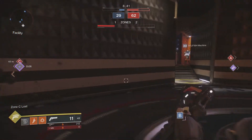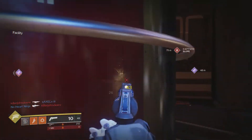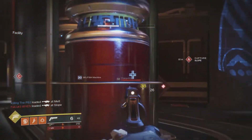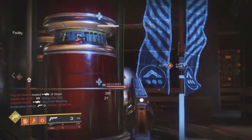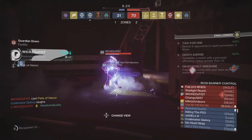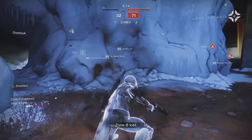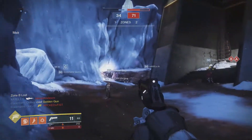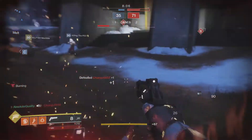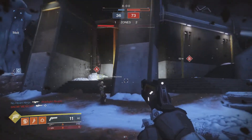You can do about 42 damage on a headshot with this hand cannon at optimal range. The explosion adds somewhere in the 20 to 27 range — maybe 30, but I don't think it's quite that high. If you add 42 and 27, you're doing 69 total damage, which is a lot. It's really fun to use — you'd hit someone and they'd think they had time to reach you, then a split second later they'd just implode because that second tick of damage finished them.